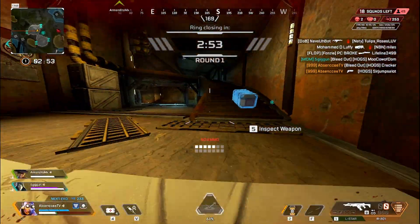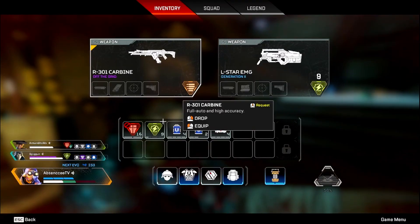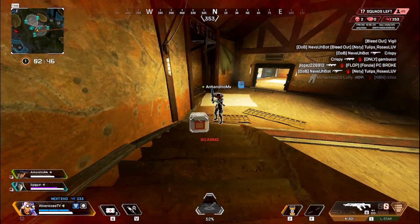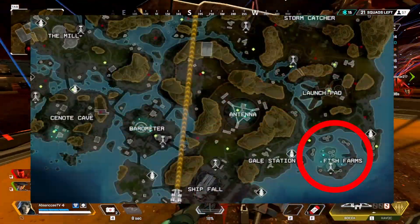Also, the Mill does have a fair amount of other buildings close to it, so if it is too contested, you can easily divert to the other buildings and come sweep up whoever is fighting there. Next up is Fish Farms on the lower right side of the map.